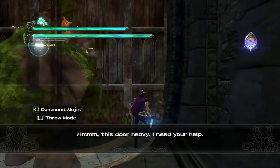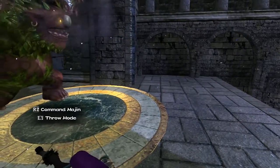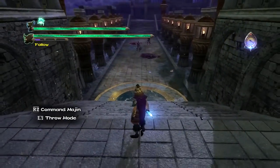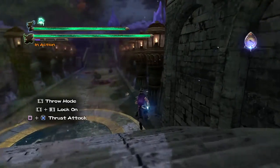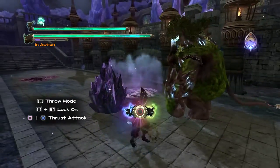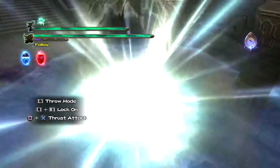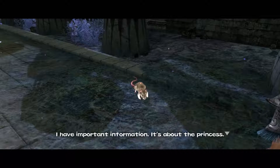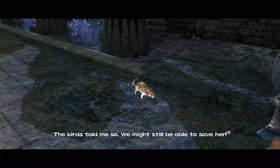This door is heavy, I need your help. Another red — my goodness. I'm gonna go talk to this red right here. I have important information. It's about the princess — the crystal in which she was imprisoned is still inside the castle, the birds told me, so we might still be able to save her.